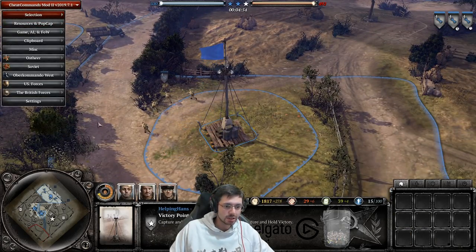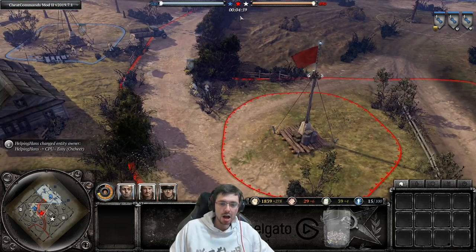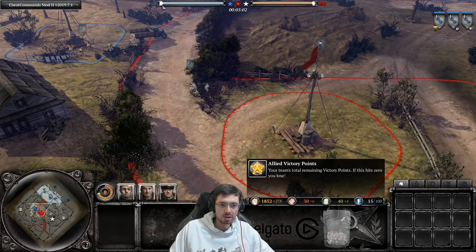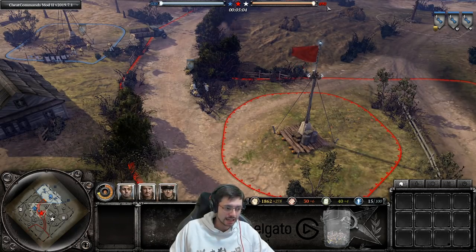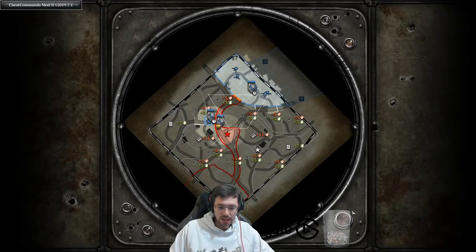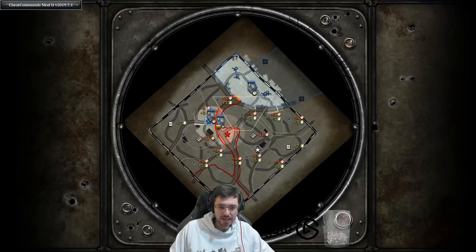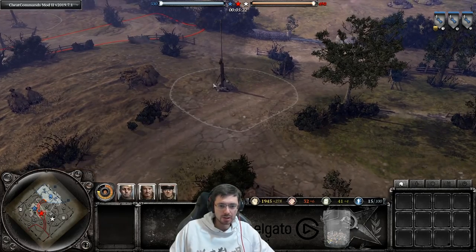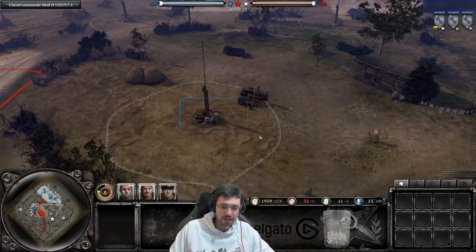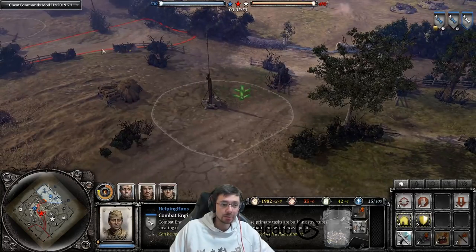There are three types of resource points on the map. The standard strategic point gives 5 munitions and 3 fuel — you can check exact values on the tactical map. You always want to capture as many points as possible, prioritizing munitions and fuel points since they give more resources than standard points.